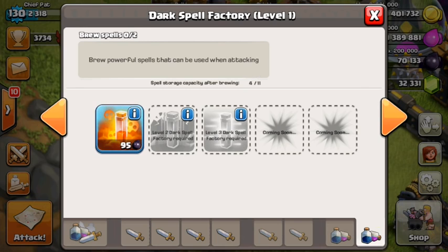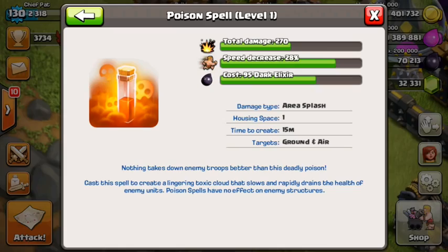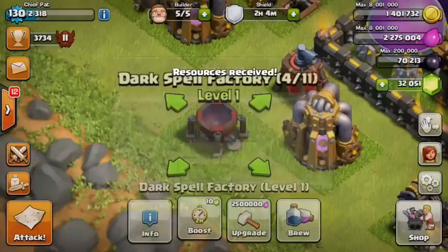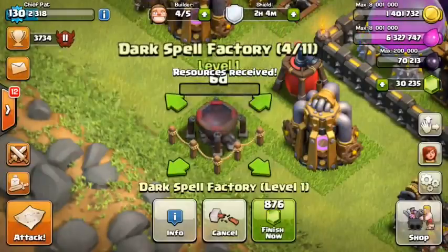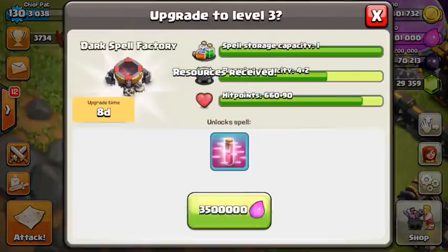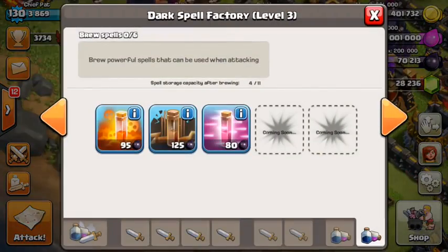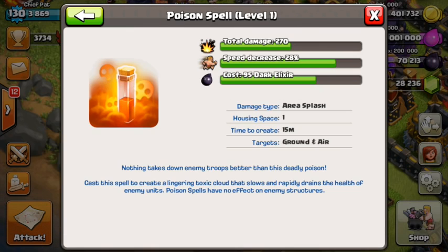At level 1, the dark spell factory gives us the poison spell. Let's finish that up and get it to level 3 to unlock our other two spells — the earthquake spell and then finally the haste spell, which I think might be my favorite spell in this update. But this is my first time testing it out, so we'll have to see. Haste, earthquake, poison — looking pretty good right now.